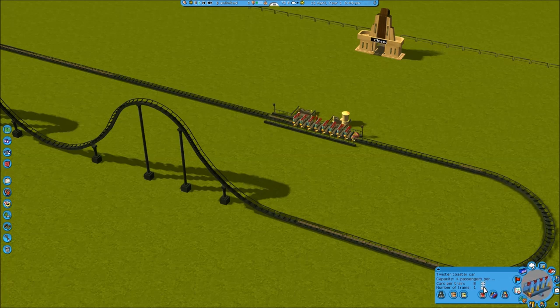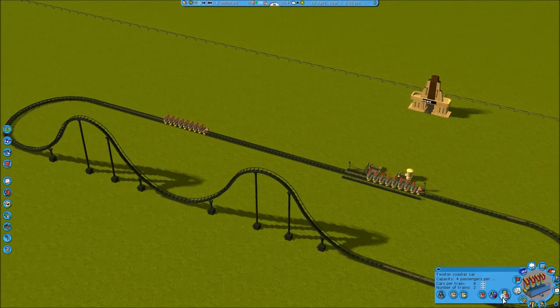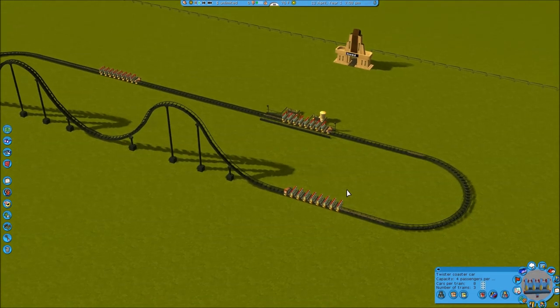We'll max out the car length. And you'll notice, if you've used block brakes before, you can put cars outside of the station - that is where they are sitting on the blocks of the block section.